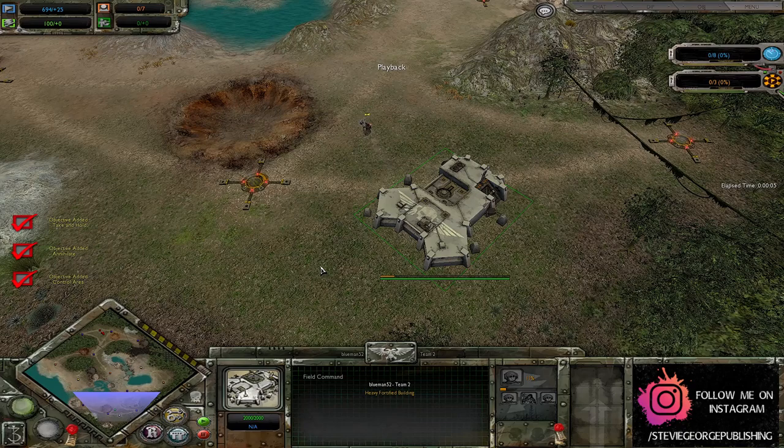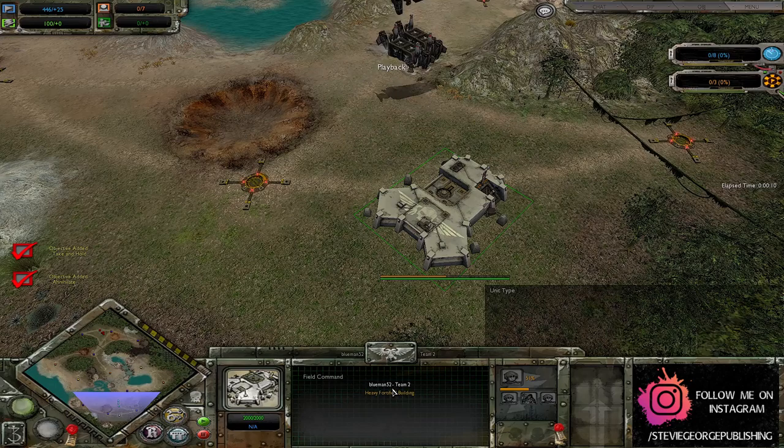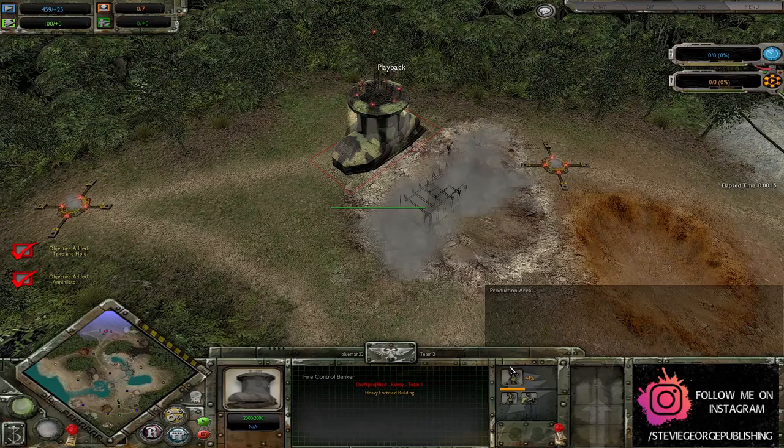Ladies and gentlemen, welcome back to the finest Dawn of War Pro Modcast this side of East Yorkshire. Today we have a 1v1 on Antigua Bay. Over in the Imperial Guard corner we've got Blue Man 52, whereas over in the Steel Legion corner we have Dawn of War Pro's Shed.